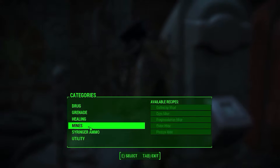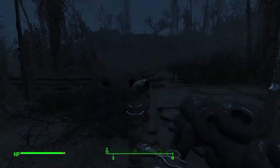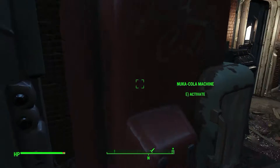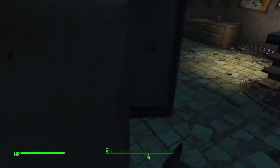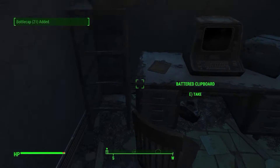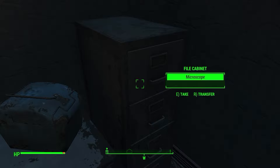What do I need for stimpacks? Blood pack, antiseptic, all right. I'm probably gonna need to make some of those. Empty milk bottle, Nuka Cola - oh! It's a secret machine. I'm like, who puts cigarettes in a mailbox? That's silly. Yeah, it doesn't seem to be anything else here. There is a terminal - we'll check that out in a minute. Dog tags, microscope.